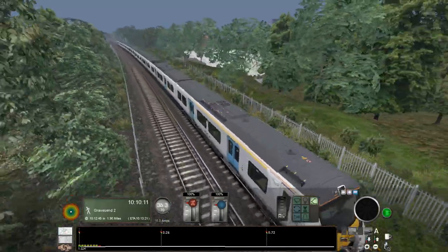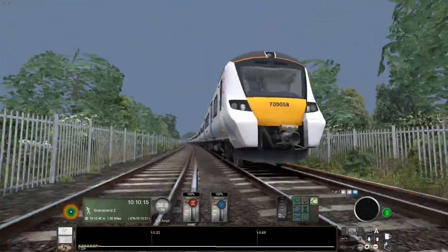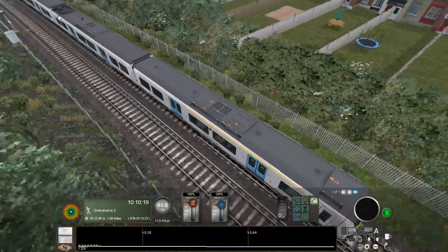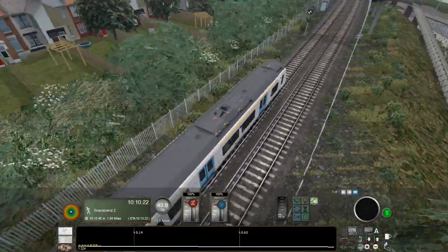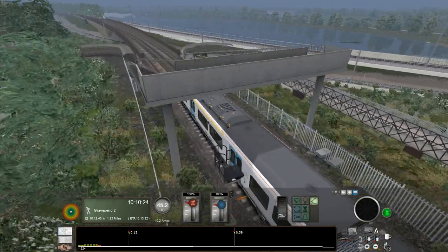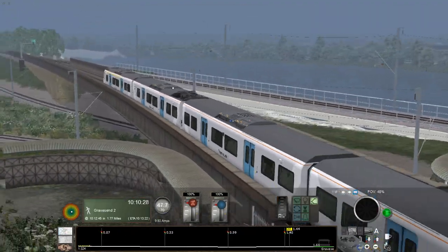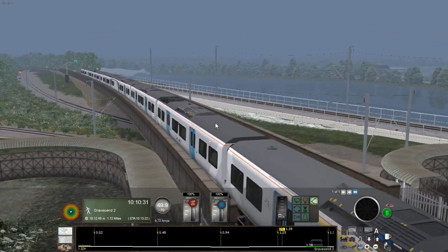Being the Thameslink trains, the 700s can run on obviously 750V DC third rail — just about to see the pantograph there. North of Farringdon they run on 25kV AC overhead wires. And from what I understand, they do sound different on overhead wires.